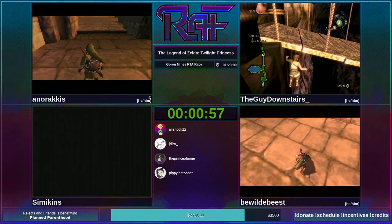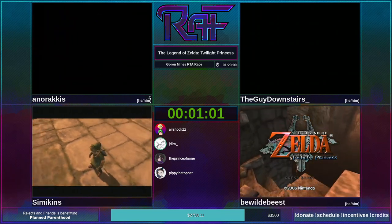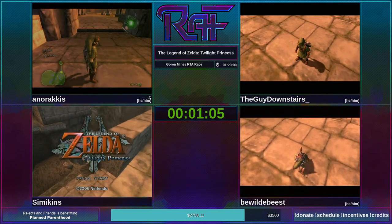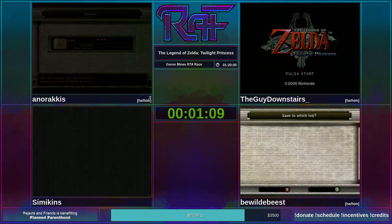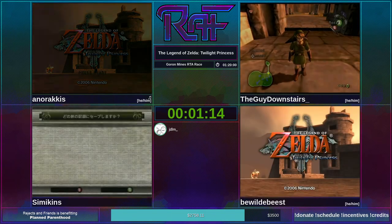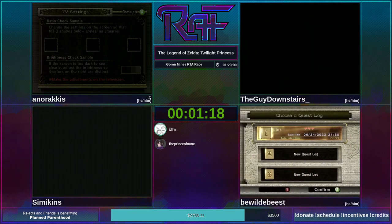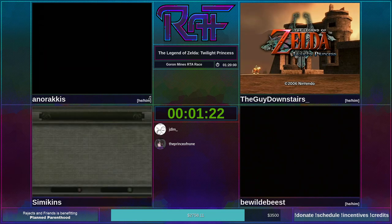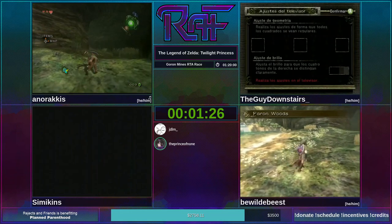For those unfamiliar with what the Back in Time glitch is: basically, in short, it allows you to gain control on the title screen. You can use that to make a new save that grants you the Ordin Sword, the Hylian Shield, access to Wrestling Bow for the Iron Boots, and also Epona very early on. Those are all the main benefits.